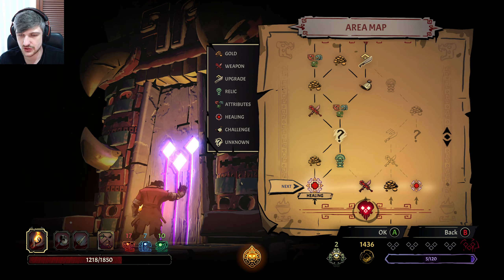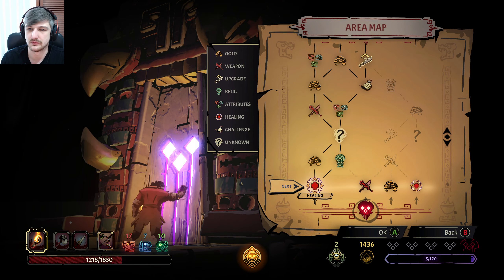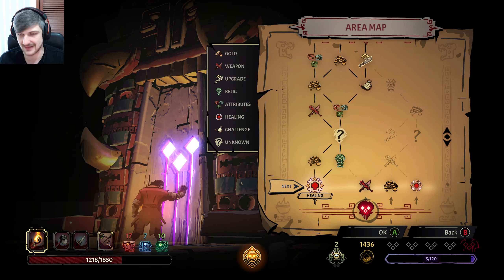I really want to go check out that time room, but there are attributes on the other side. I think we take the first attribute, and then we'll decide depending on how we're doing — if we're in a good position, we'll shoot off to do the time thing. If not, we'll head left and go get a second attribute. We're going to go through a healing room and we're not going to heal.